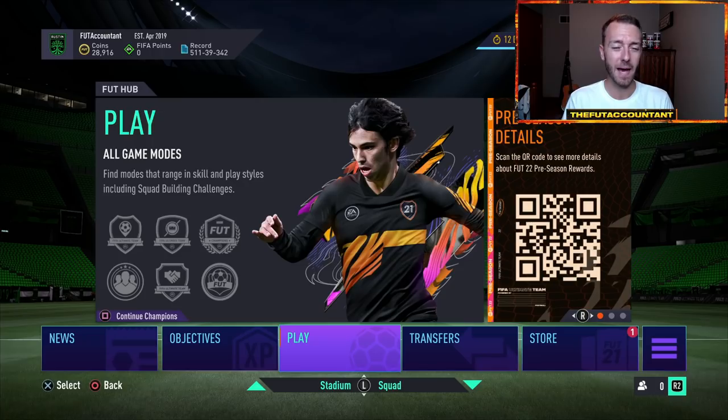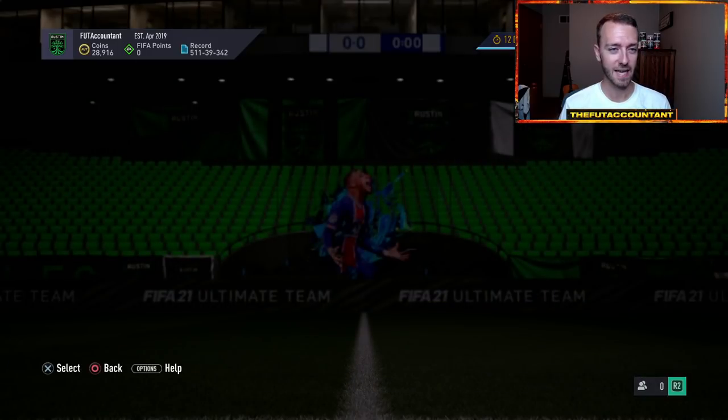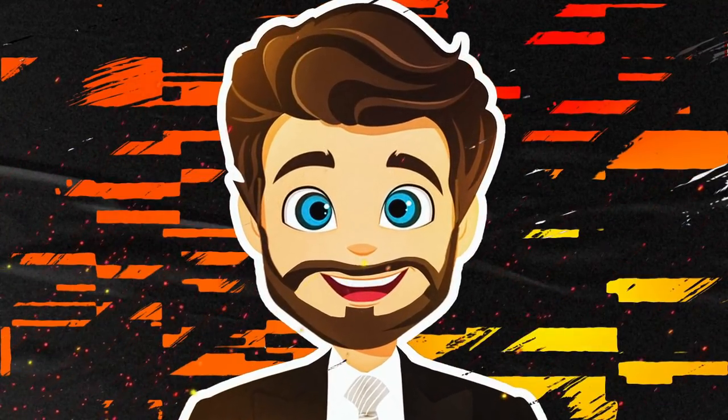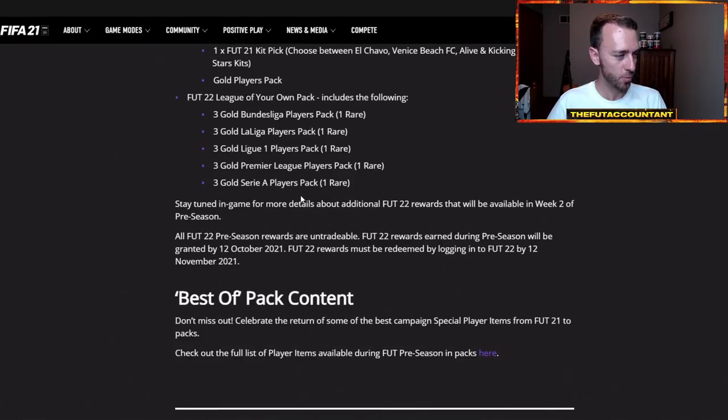Usually when EA drops a pack code, like 90% of the time it comes out the day after, but of course EA had to pull a fast one on us and drop nothing yesterday basically in terms of content. It really feels like this preseason promo is a log on, check the content, and the content's not really good, so log off — every single day. I really was hoping to see them advertise the transfer SBCs a lot more, but there's not even a single word about transfer SBCs inside of this webpage for the preseason promo itself.